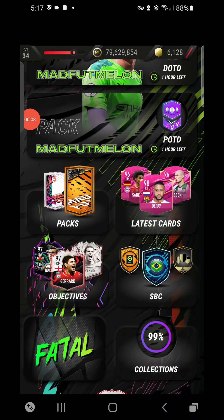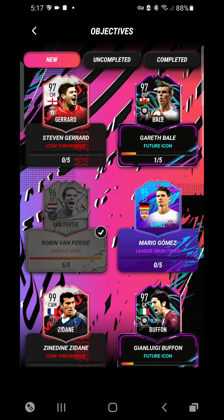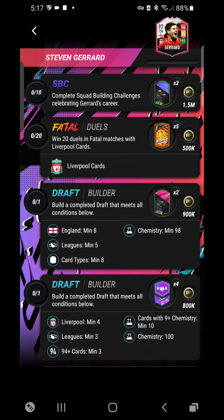Hello guys, welcome back to another video on the Pace with 21 channel. Today we have a new Madfoot objective, which is Steven Gerrard's icon throwback. I actually thought today would be the last day for objectives because the whole cycle went through, but whatever. Steven Gerrard has been released. We're doing all 10 SPCs today. Don't forget to like and subscribe, and click the first link in the description for the free Madfoot mod — that's completely free and brilliant, that's how I get all these coins.